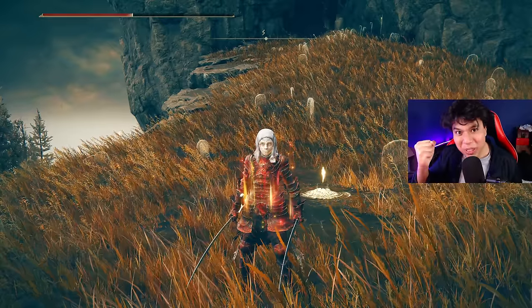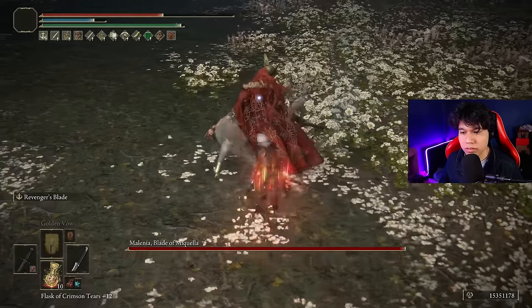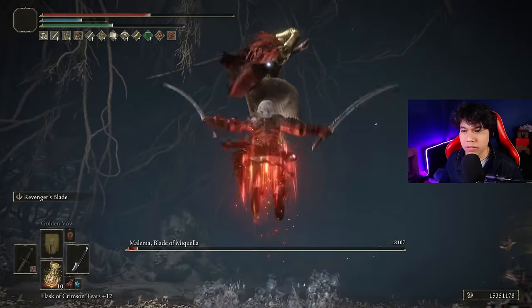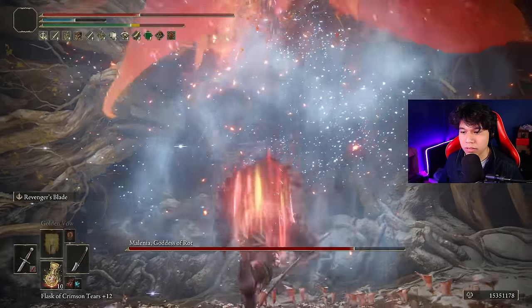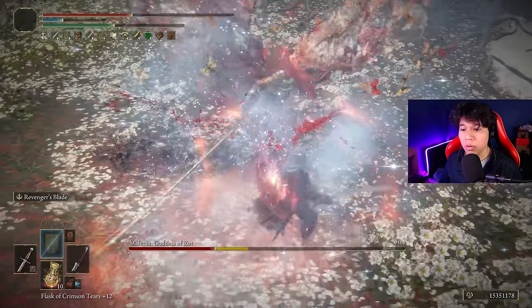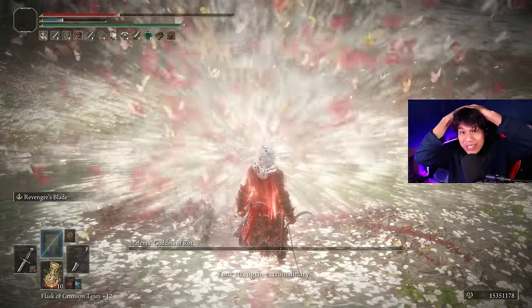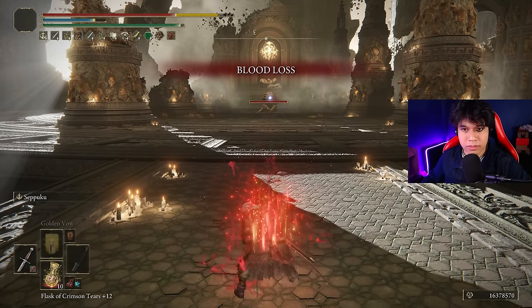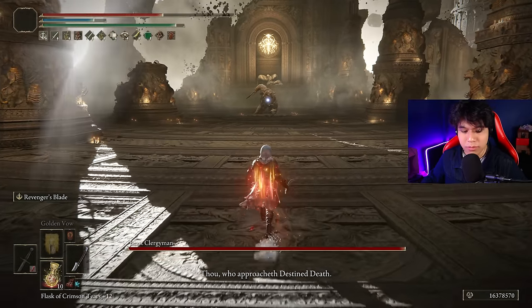Now that we have completed our optimized build, let's begin with the boss fights. It destroyed Malenia! I'll need the stance damage on Radagon in the Elden Beast fight though. But in this one I don't need stance damage at all — we just need damage, and we have more damage than we need.